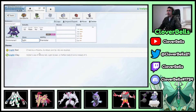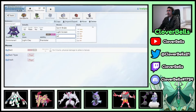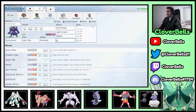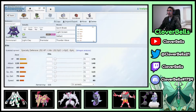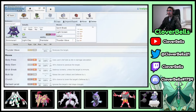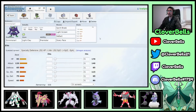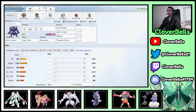Grimmsnarl: Light Clay set. Spirit Break, Light Screen, Reflect, and then Thunder Wave or Scary Face. Be careful — if Tapu Fini is on the field, Thunder Wave is blocked by Misty Terrain. I don't think you'd often bring Grimmsnarl and Fini together though, so Thunder Wave is still relatively fine. Either option works.